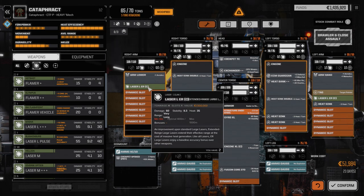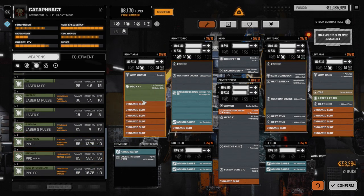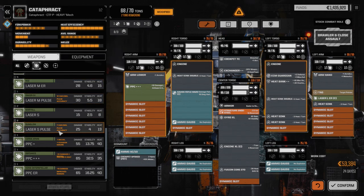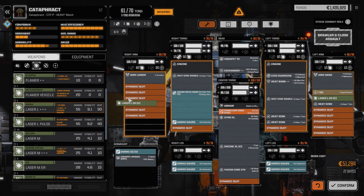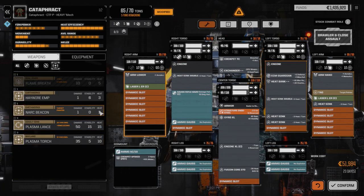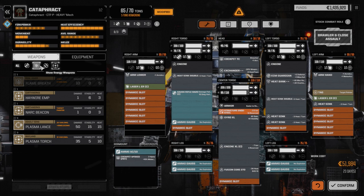Maybe instead of doing the large on one side we go back to our PPC. Once again we're into a long-range boat here, but I feel more comfortable playing at longer ranges. We still don't have the room for it. We've got two slots for five tons — what can we do? There's a Narc Beacon for three tons, two slots, or Haywire which is the same — we're not going to be that close with this Gauss Rifle build.